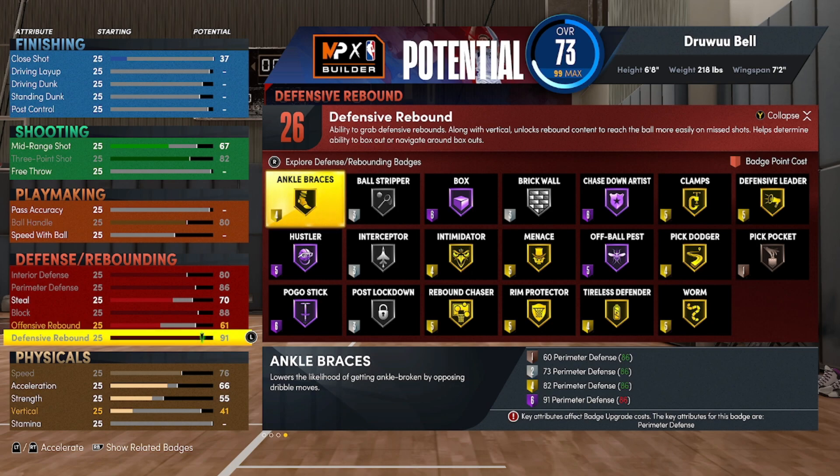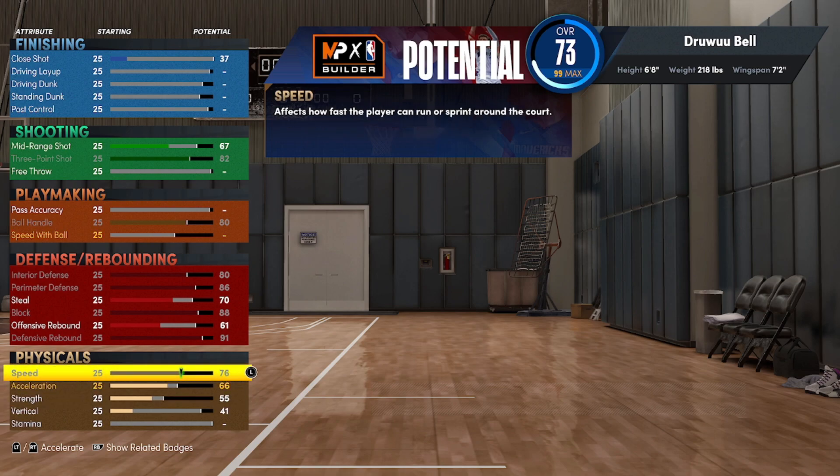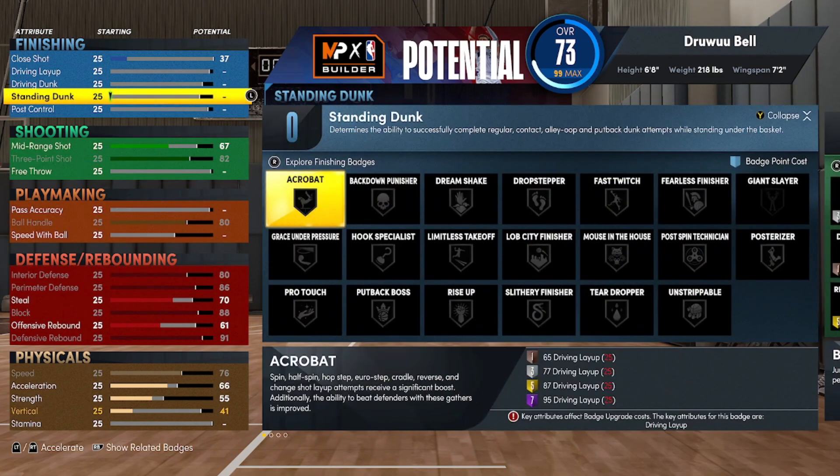So if you're making a build strategically for the park, look into that six-eight. With plus-four physicals and gym rat, you're gonna have over 80 speed. You can even double-dab with a six-eight small forward. I guarantee you will not be disappointed.